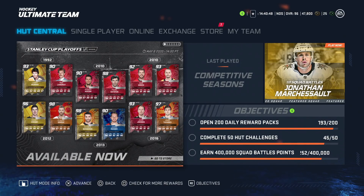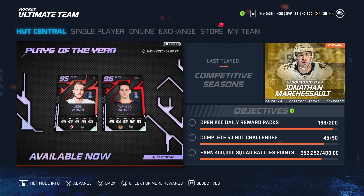Hey guys, so we got a new Stanley Cup playoff release and there are some biggies amongst it. There's a bunch from different years: 1992, a couple from 2010, 2012, 2013, and 2016. We're going to go into all of these cards and get the values on each. We also got new Play of the Year cards. We'll break these down and see how valuable these ones are — the card art is already fire. So let's jump into all of the new cards.